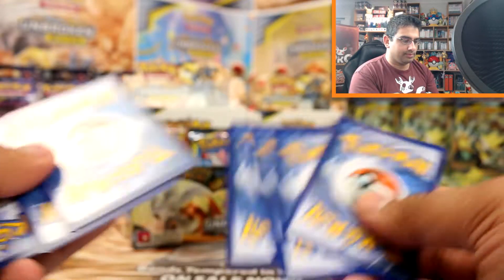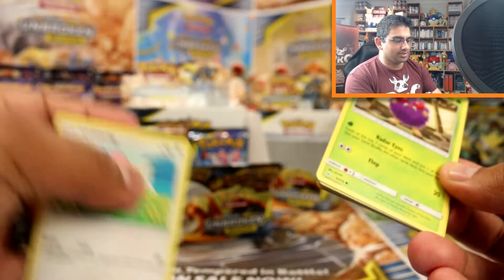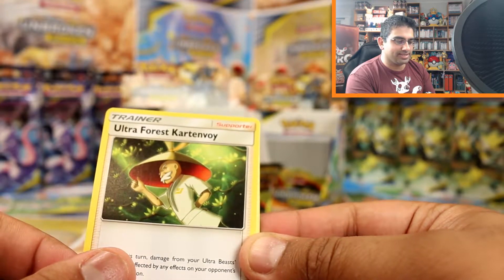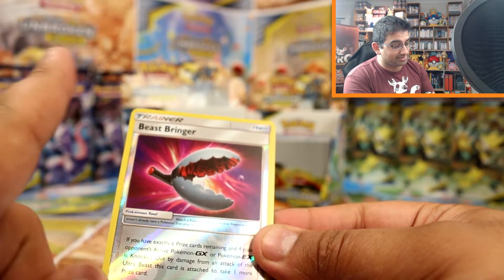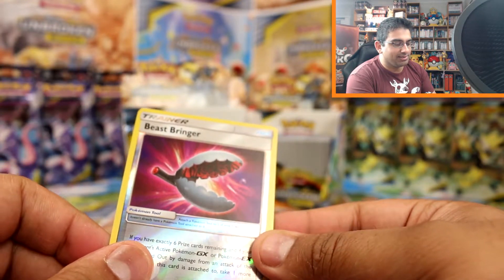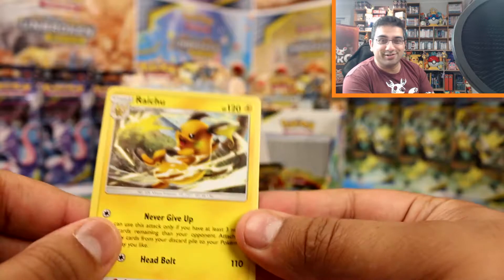Oh my gosh, we're almost finished! Poliwag, Spritzee, Lickitung, Venonat, Spearow, Electric Energy, Ultra Forest Cartonvoy - I feel like these cards are just getting really long in names - Golbat, Metapod, Beast Bringer reverse - I keep thinking 'chicken breasts' because I use chicken breasts a lot in food - and a Raichu.